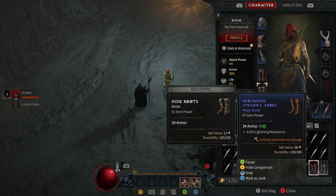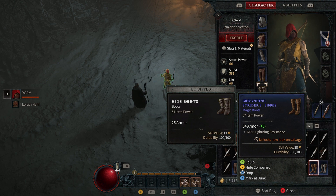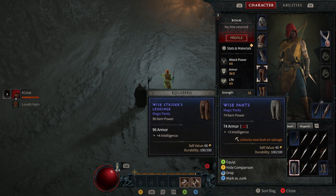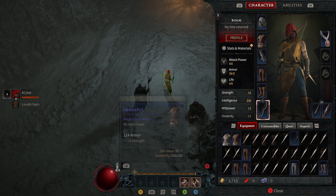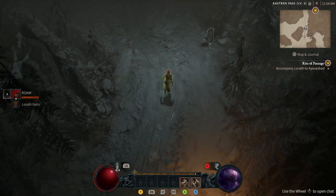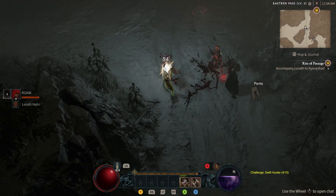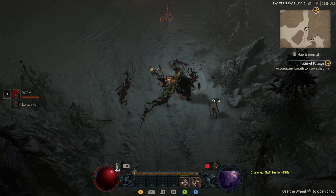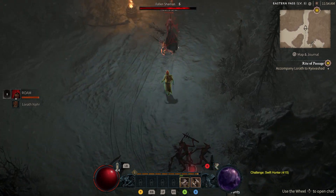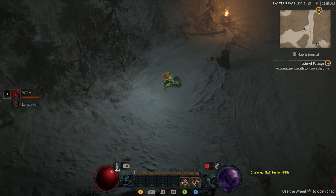It looks like we're out of inventory space. We've got a couple sets of boots — these are 36 armor with fire resistance, and this one is 38 armor with lightning resistance, so I'll go with that for now. We're just about another level, which is nice. I am playing on a controller because I happen to like controller games, so we're going to controller this one for a little.